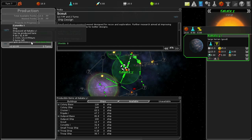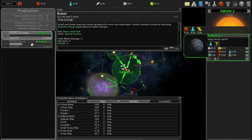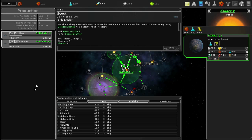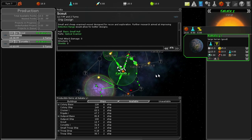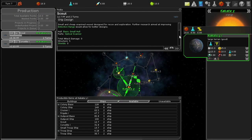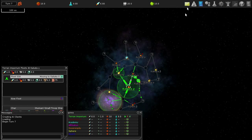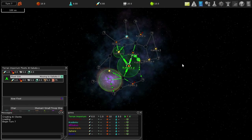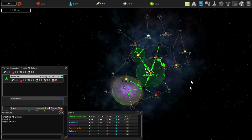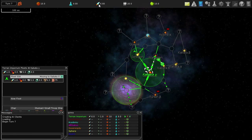If I change the priority it'll take less time, but I'd have to dump all production into this. I'd rather have this building in the background while I do other things. I was able to click that to get rid of the other stuff in the HUD - I don't think that's how you're supposed to do it, but that's fine.